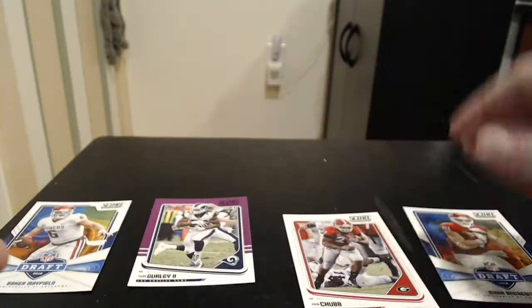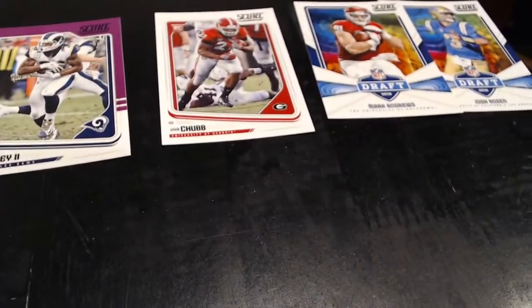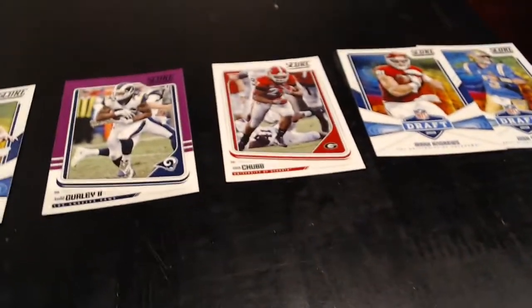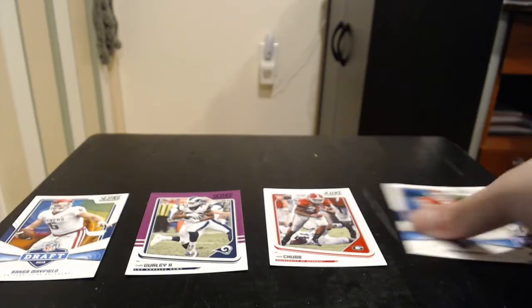So, putting the best cards down here. The best is definitely that Baker Mayfield card. Josh Rosen isn't bad. The Gurley purple is actually in there too. So, this is what we got out of here for the best ones: the Baker Mayfield draft card, Todd Gurley purple parallel, Nick Chubb rookie, and draft inserts of Mark Andrews and Josh Rosen. Kind of mediocre, but the Baker Mayfield card definitely makes this box worth it. Thank you all for watching, and of course we got more of these coming up since I picked up a few of these at Walmart. Peace out.